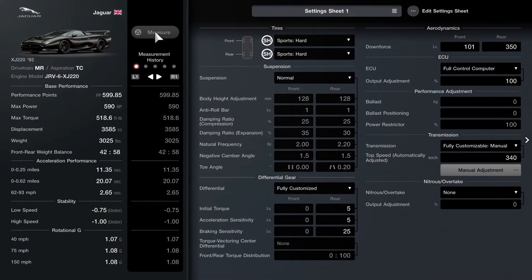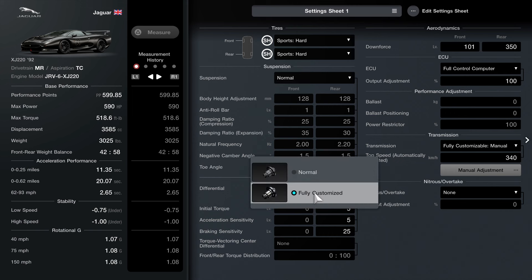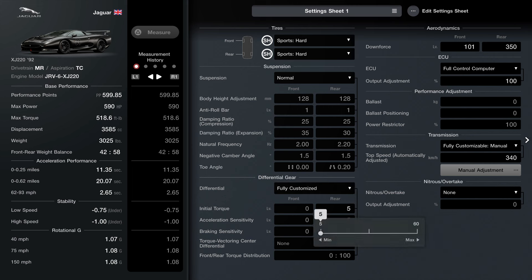Here we are now with the setup at Tokyo Expressway. First things first, we're going to have Sport Hard tires for this race. For suspension you don't have to worry about anything — just keep it normal. For the differential, make sure it's fully customized. I recommend having the torque set to 5, acceleration to 5, and braking to 25.